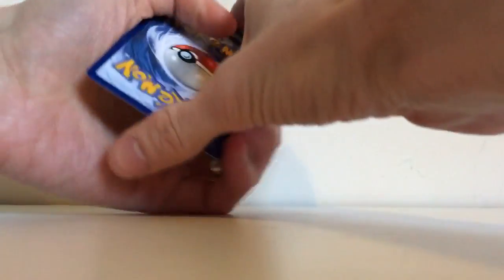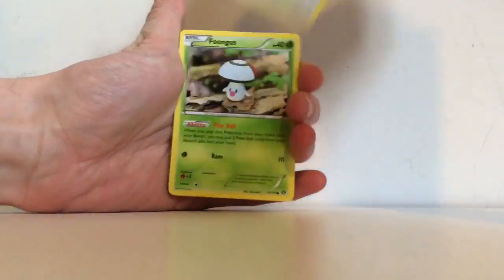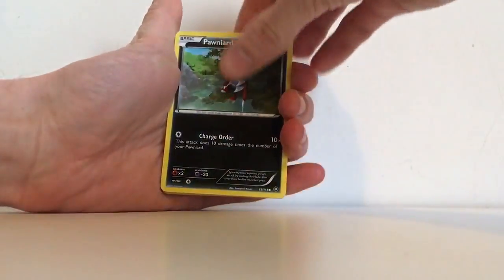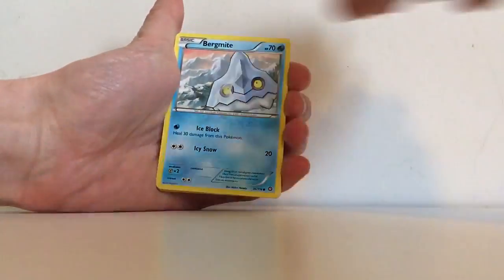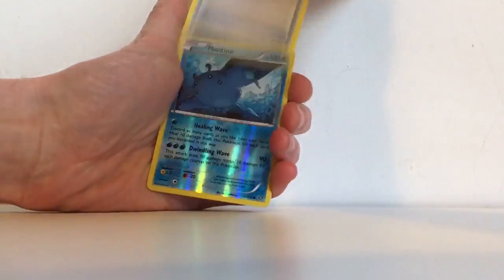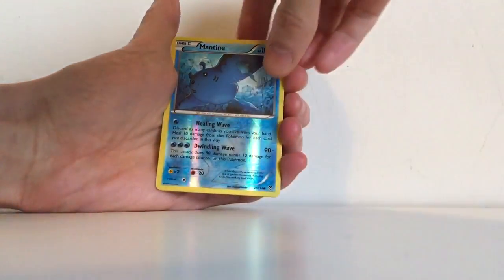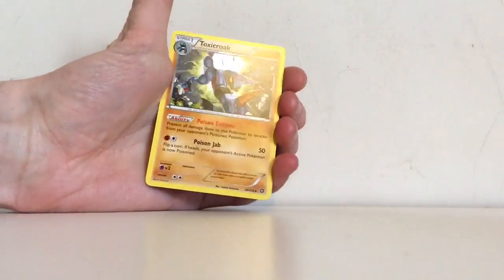Proof in the back — been a while since I've done a video, so hopefully I'm not too rusty. We have Rufflet, Fungus, Pawnyard, Chimchar, Bergmite, Clang, Braviary, Armor Fossil Shieldon, a Mantine which is just a common reverse holo, and a Toxicroak non-holo rare for the first pack.